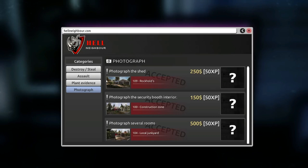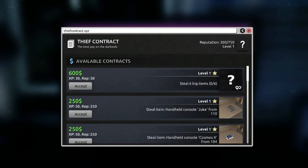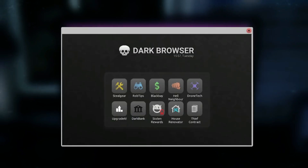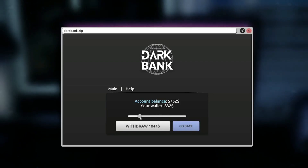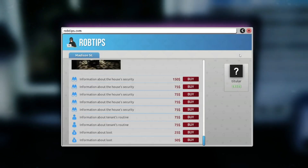Let's see here in the neighborhood if we got something new - we don't. Thief contracts 1.16 - we don't have anything so let's accept this contract. Let's take some money out of the bank - I think that's enough. And buy RobTips 1.16 - let's buy all of it.